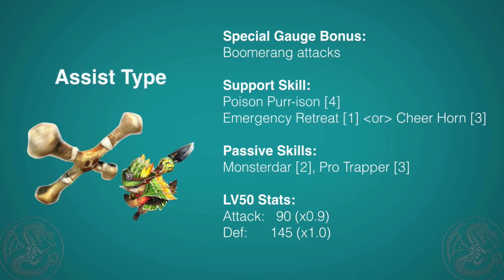Speaking of Assist, it and Fighter reign as the top Prowlers that you can use. The Assist cat gains extra gauge when using boomerangs, and its natural increase is higher than the Fighter as well. For this reason, you'll both be able to activate your Piercing and Big Boomerang and have plenty of points to spare for traps or for the Emergency Retreat. For support, it comes with Poison Prison, which is pretty much a guaranteed poison to a monster if you can land it. You also get Emergency Retreat or Cheer Horn — you definitely want to scout one with Emergency Retreat, as this skill is a killer skill.